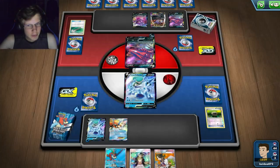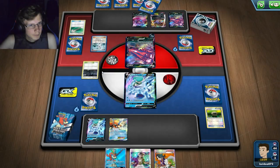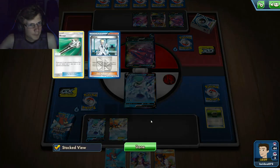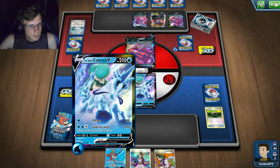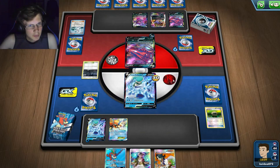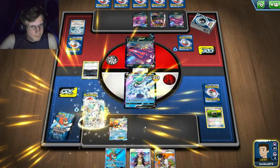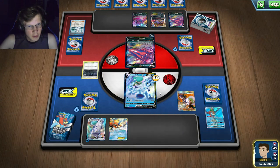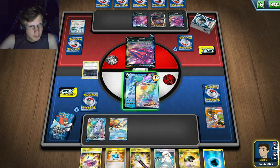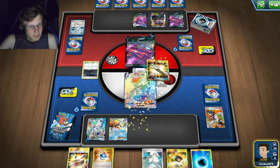His Power Accelerator could suck if he has energy in hand. He gets a Field Blower off the bat — there go my tools. He uses Crobat of course. His active Pokémon is now asleep — that's kind of a problem. I just need another Float Stone and Keldeo and I'll be good. He uses Dark City stadium — not the best chorus for me but not completely useless either.